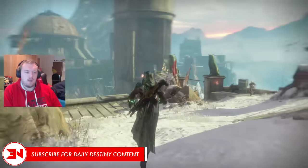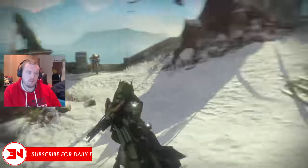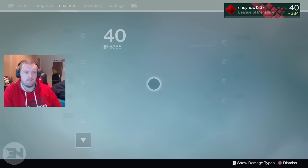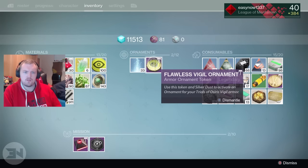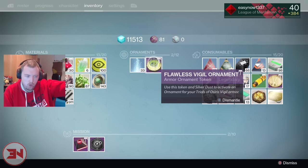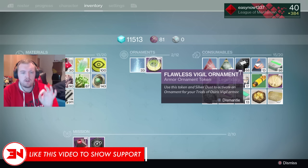Welcome back guardians to another Destiny video. In today's video we are going to be looking at Flawless Vigil ornaments. You get these from going flawless to the Lighthouse in Trials of Osiris, and they are used specifically to change the ornaments on your trials armor.